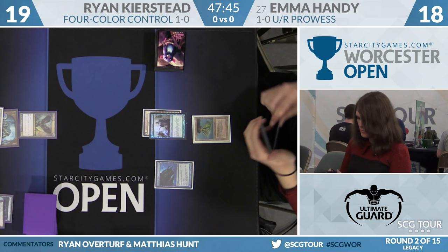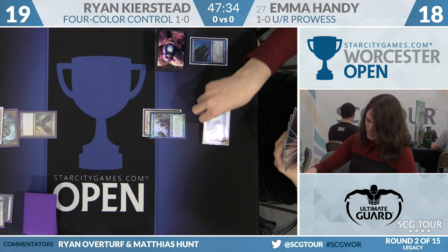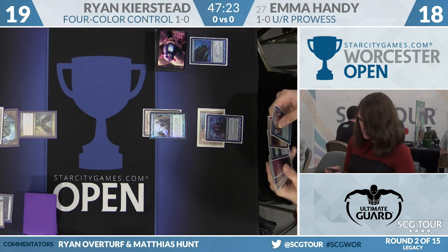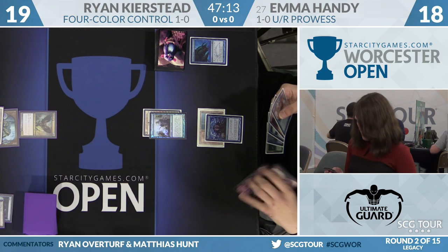Emma takes a look at Ryan's hand. Six-card hand, and it's one that's going to match up pretty well against her deck. He's got two more lands — a Wasteland and a Fetchland. He has two copies of Fatal Push. He has a Deathrite Shaman and a Brainstorm to go with that Fetchland. It's a pretty nice hand. He's got tools to deal with her deck, and then has the Brainstorm plus Fetchland to redo it.